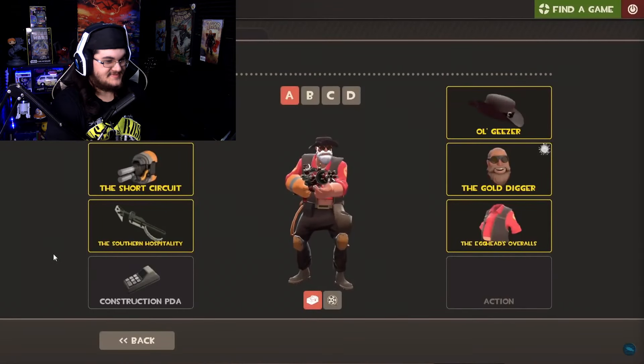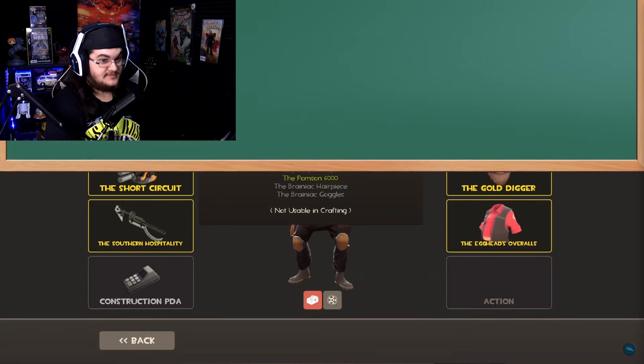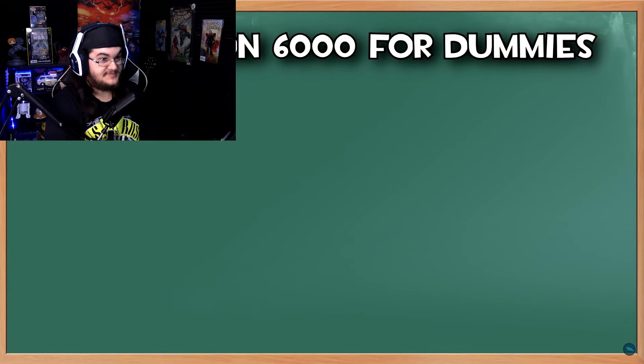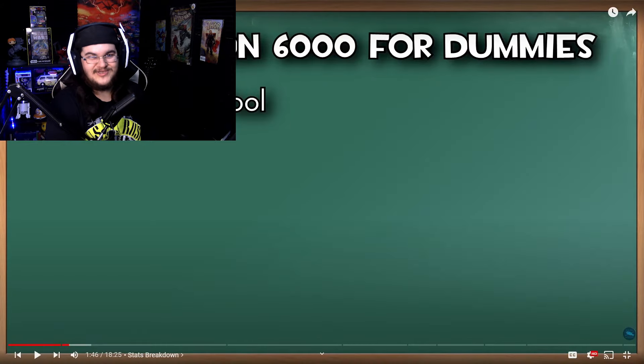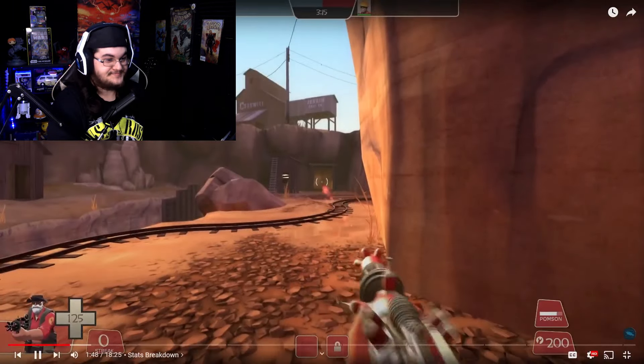You really wouldn't think this thing is so bad just looking at the stats. In fact, if you're going by the weapon description alone, you might think this thing is downright unfair to fight. But that's where you'd be wrong. We have another situation where the weapon description doesn't tell the whole story. We'll start off with what's actually listed. Like the other laser weapons such as the Righteous Bison and the Cowmangler, this weapon does not have an ammo pool. He's including Pokemon music again — I just cannot get over it. So you can just shoot this thing forever.